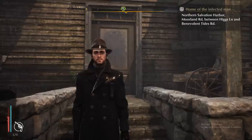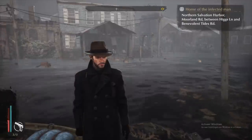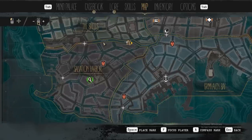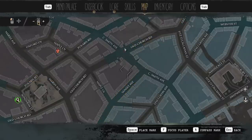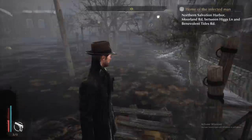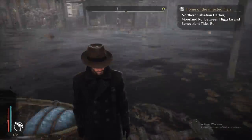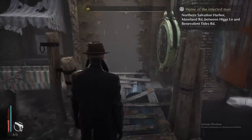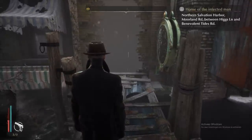The second location is in the same district, still in Salvation Harbor, but a little bit north on Moorland Road. You'll need to get there by boat. You'll come across this place — enter it, clear everything out, collect the clues, and leave.